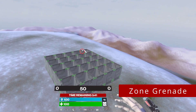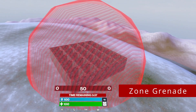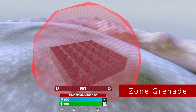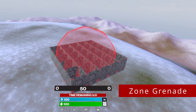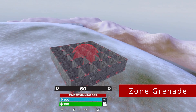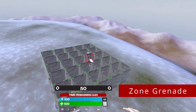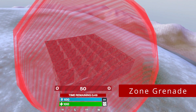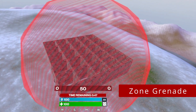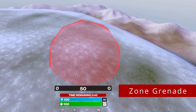Zone Grenade. It breaks parts of the build right away, and by the end it completely breaks the ones close by. If you throw two zone grenades right away, all the builds will be broken within 10 seconds. Zone grenades can be very helpful for build breaking if you have at least two of them — keep it in mind when end game is close.